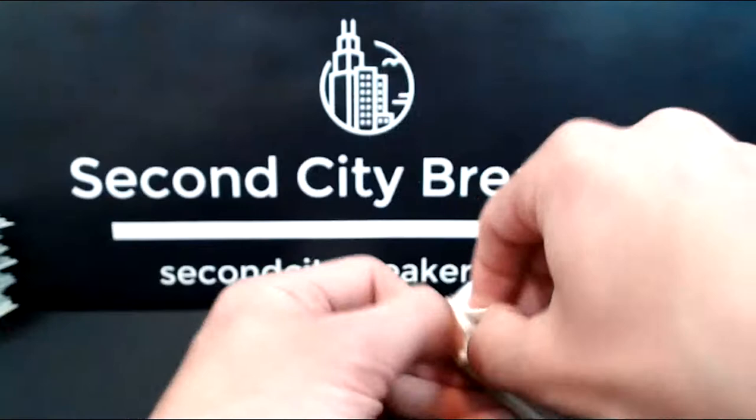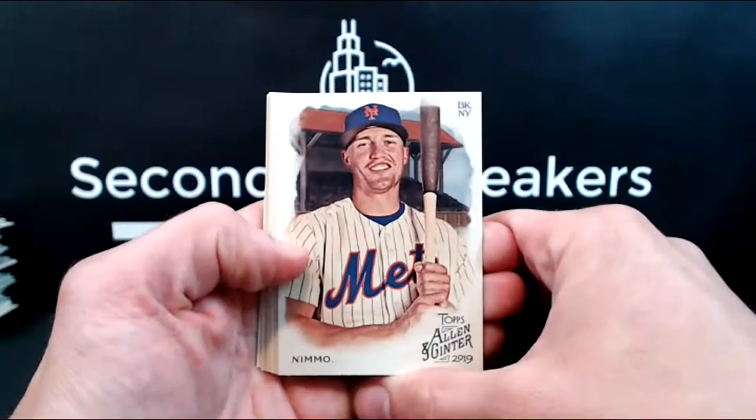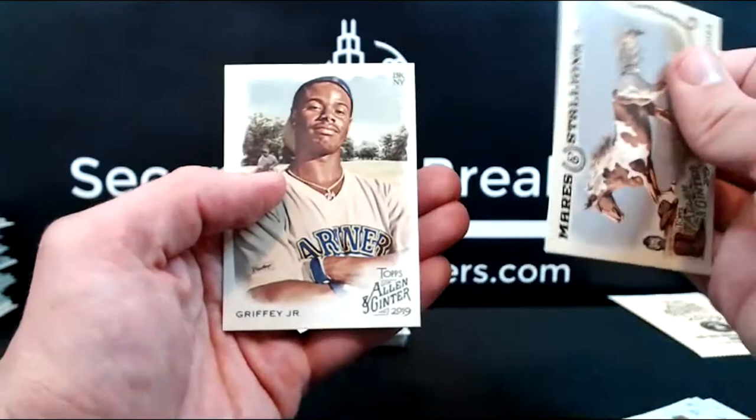Getting close to the home stretch of box number one — we had the Cozen's auto, framed mini auto, Josh Bell relic, and Kingery relic. Nimmo, Ford, Hader, Doc Gooden, Darvish, Happy Elm — dog breed, Stallions, and Griffey, which I love that card.